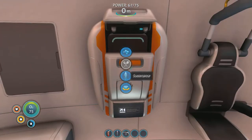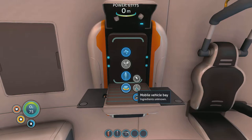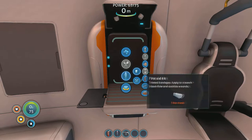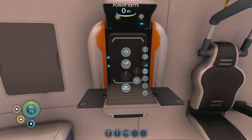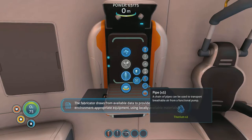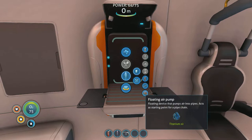Deployables — waterproof locker, don't really need it right now. Mobile vehicle bay: ingredients unknown. Sea glide: ingredients unknown. I need to discover more ingredients before I can craft these. Fins — translate vertical limb movements underwater into forward thrust, enhance swim speed by approximately 15%. Let's do it! Fins for your feet — to provide environment-appropriate equipment using locally available materials.